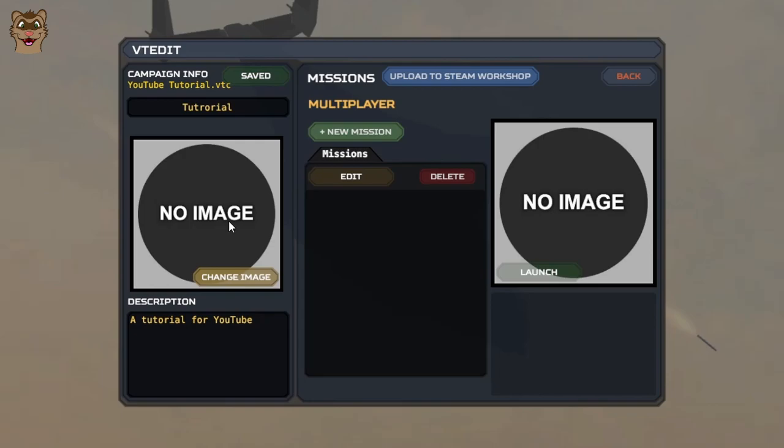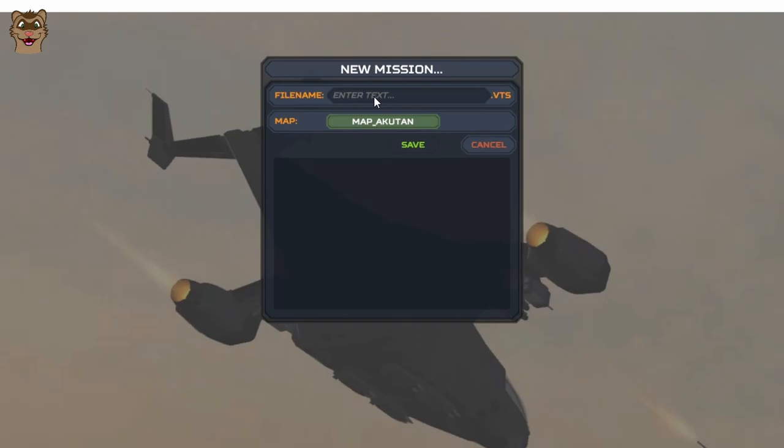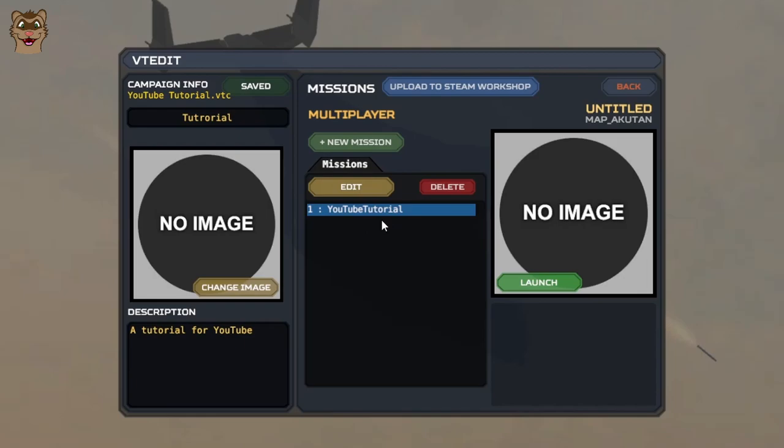After clicking save for the campaign information, over here we have the missions. You can add an image to the campaign overall, and the image on this side is per mission. I'm going to add a new mission and call it 'YouTube Tutorial', leaving the map as Akatan because it's a small map and loads very fast. After saving, I can see the mission listed and can keep adding more — mission one, mission two, and so on.